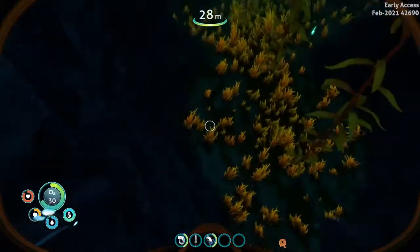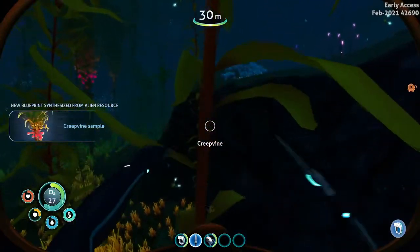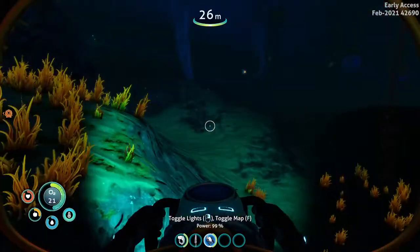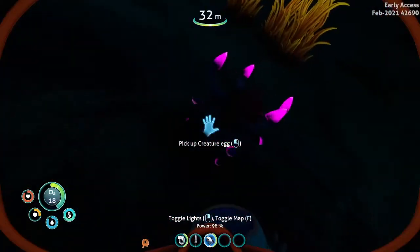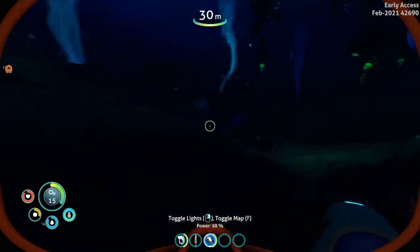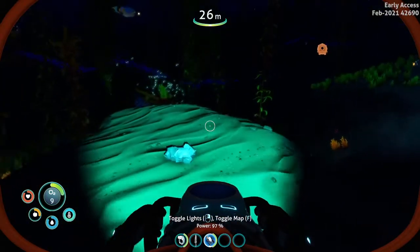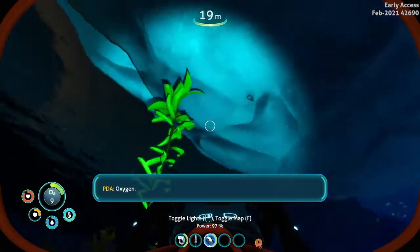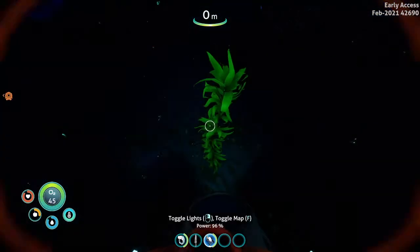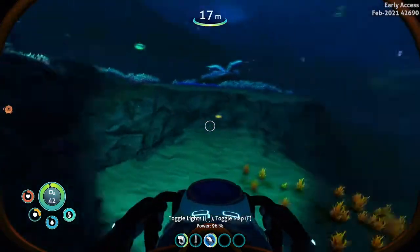To get the compass, which we can use to find Rocket Island, I think you just have to head south. I just need two copper — it's like a 50-50 chance to get copper out of these, so it's not that rare. That way it's not so hard to get copper.